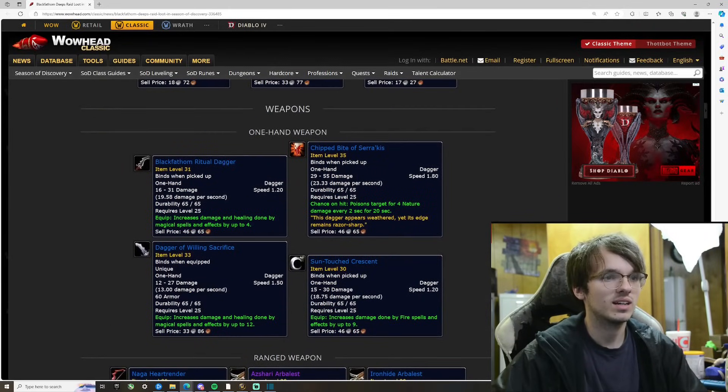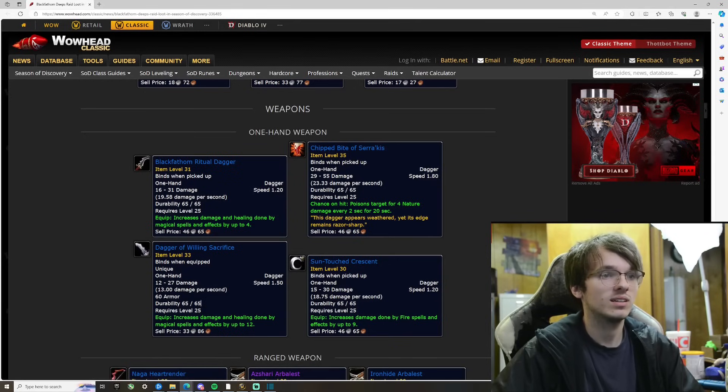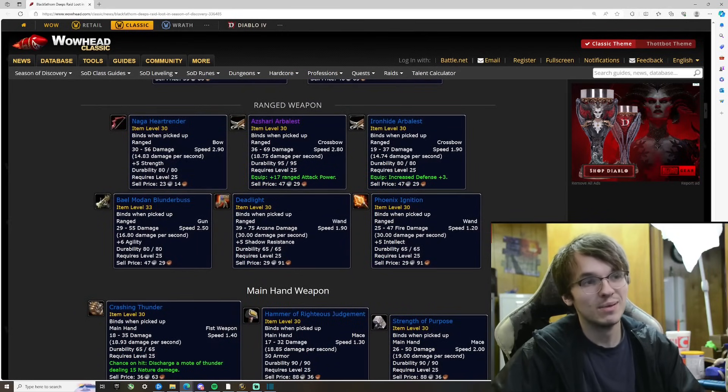The Suntouch Crescent — it is a dagger at 18.75 damage a second, and it increases damage done by fire spells by up to 9. That's a fire mage weapon right there, or maybe a destruction warlock weapon. That sounds pretty good. Oh, it's an epic!